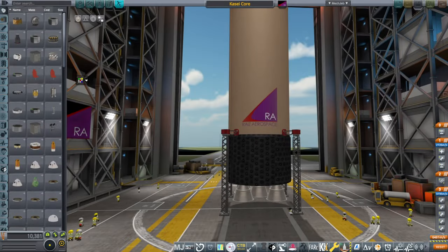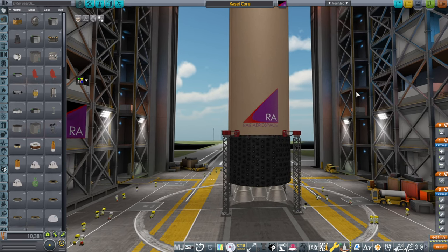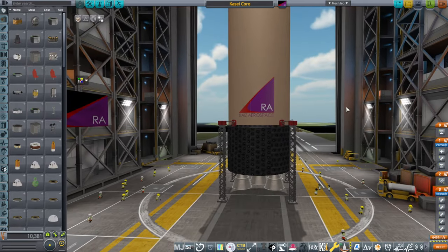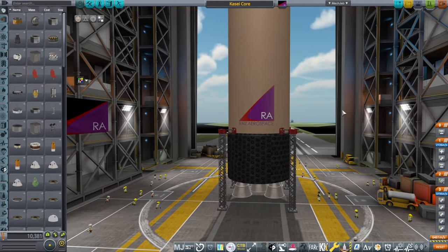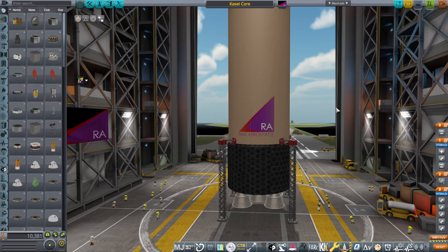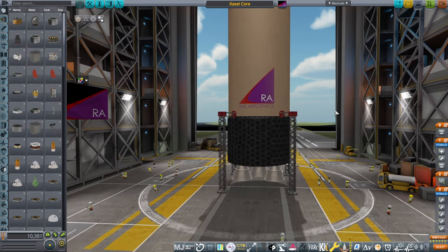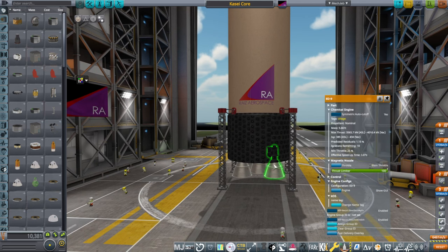Hello everyone and welcome back to Realism Overhaul Sandbox in Kerbal Space Program 1.12. I've been working on the Kasei rocket in 1.12, making sure that it works with a launch script and getting it ready for future missions. For those who don't know about it, this is my own version of an improved Ares 5. It has hydrogen-oxygen engines that are somewhat better than Ares 5.